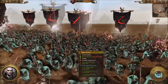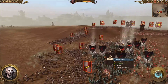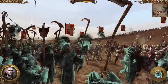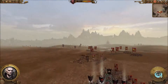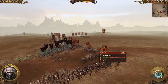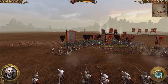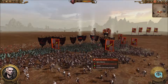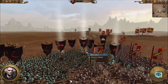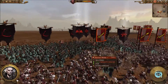Invocation of Nehek going off again, just to make sure I don't take any damage whatsoever, because I'm starting to get surrounded. This is very cheesy, I will admit. No matter how much fire they put in, they will not do anything to these Crypt Wraiths. They are untouchable. Still have 60 men, full HP right now. They also cause terror, which helps them fight units.